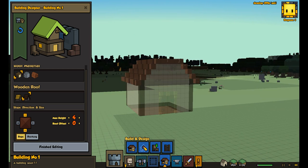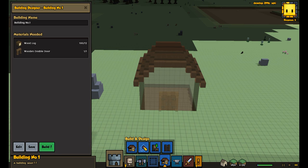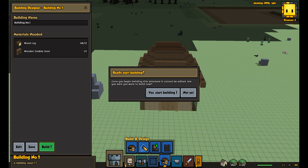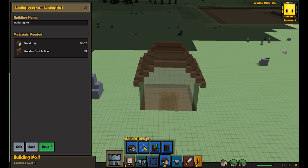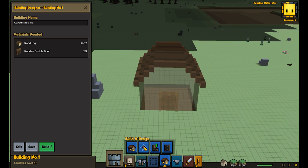That's pretty much all it takes to build a house. You can also put furniture in, but you shouldn't do that until after it's done. So we're going to finish editing and build. We're going to name it — this is our Carpenter House.